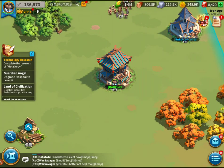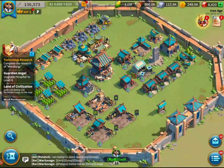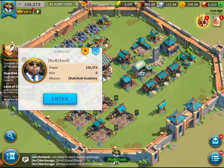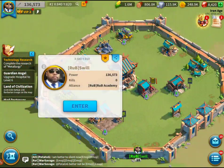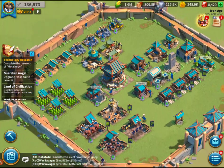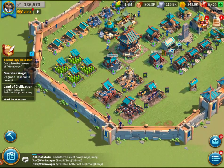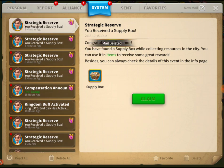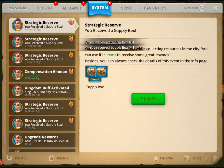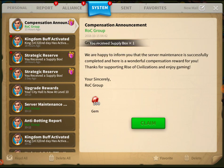Welcome back for another episode of Rise of Civilizations. We're picking up where we left off — entering our base. We're still at base level 10, city hall number 10. We've been doing a lot of upgrades. Let's see if there's anything else we can do besides collect rewards, because I want to grow and make my troops strong.